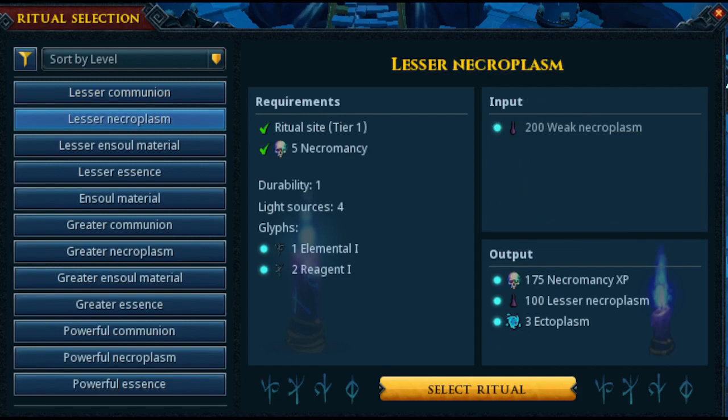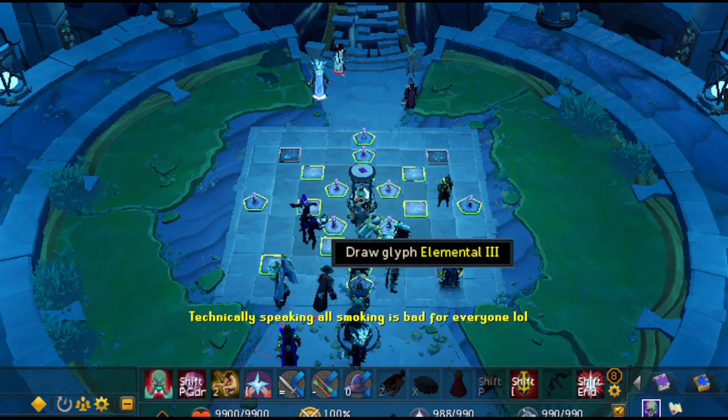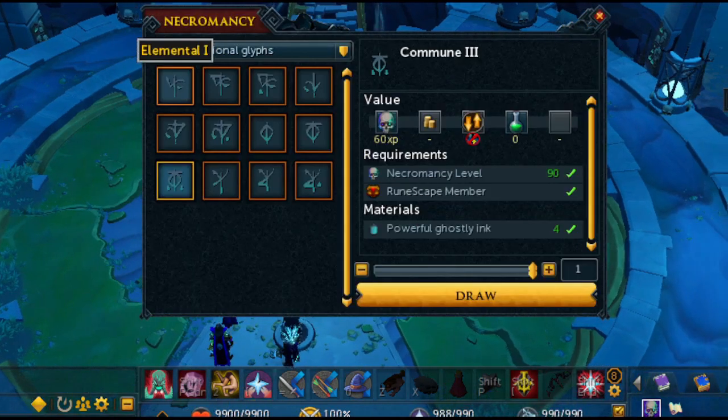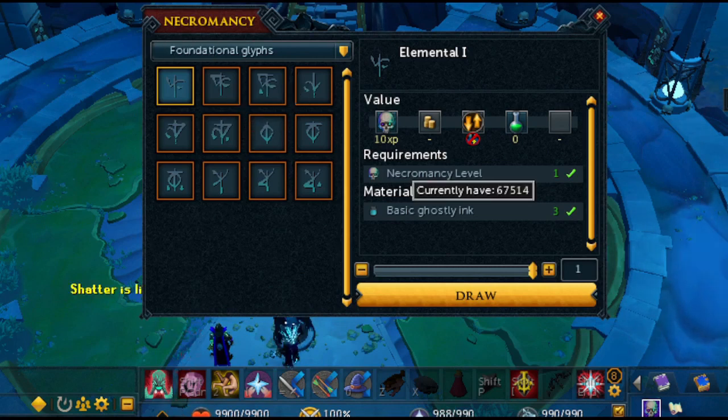The necrolasm requires 200 weak necroplasm and you'll get 100 lesser necroplasm. Afterwards, you just want to build the correct glyphs — right here it says 1 elemental 1 and 2 regens 1. You just want to click on the glyph, and depending on which ritual you are doing, you will get a little pop-up window showing the duration, the light sources, the glyphs, and the output. For elemental 1, for example, you will need three ghostly inks.